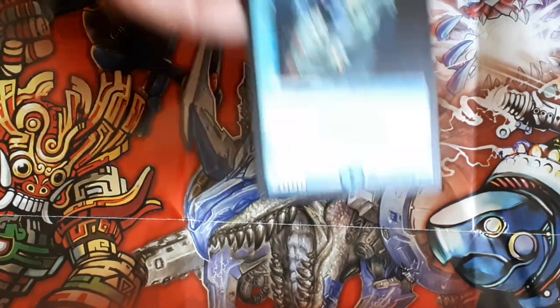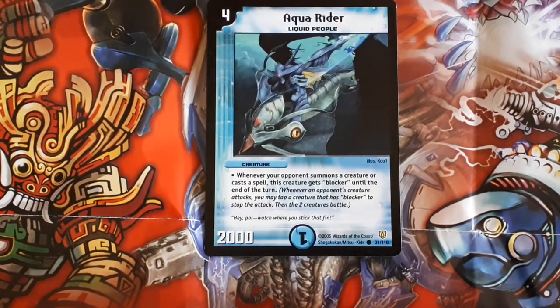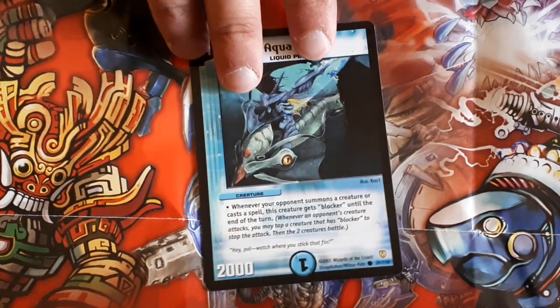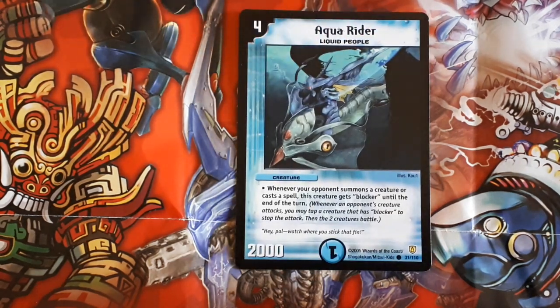Next card we got is Aquarida. This card is four mana, 2000 power, and whenever your opponent summons a creature or casts a spell, it gains block until the end of turn. So not only are his stats garbage but he also has a pretty garbage ability as well. He's a liquid people so you can evolve him into Crystal Lancer, but other than that it's pretty useless.